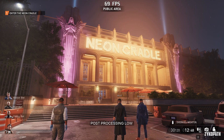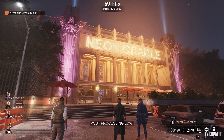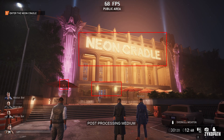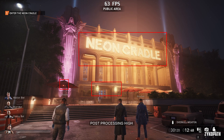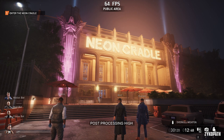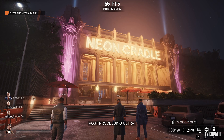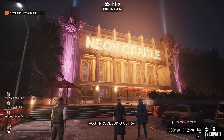Going from low to medium post processing adds vignetting on the sides of the screen, and each step up adjusts the quality of the ambient occlusion. Choosing high and above seems to add bloom to some effects, and going from high to ultra the camera seems to have almost no visual change.